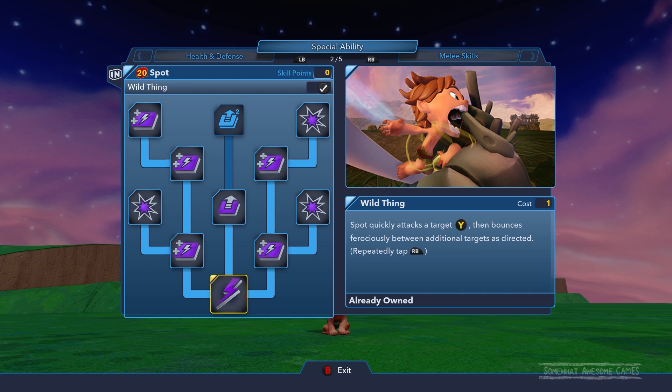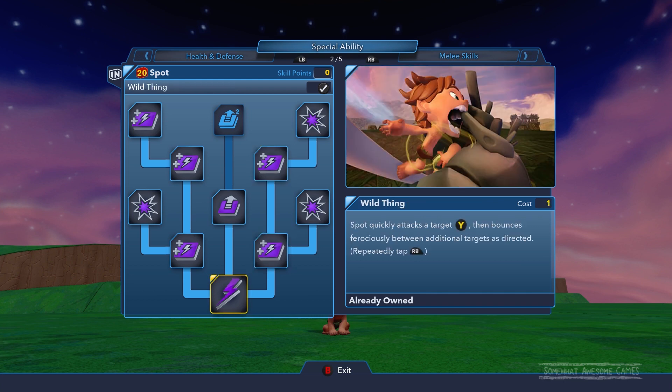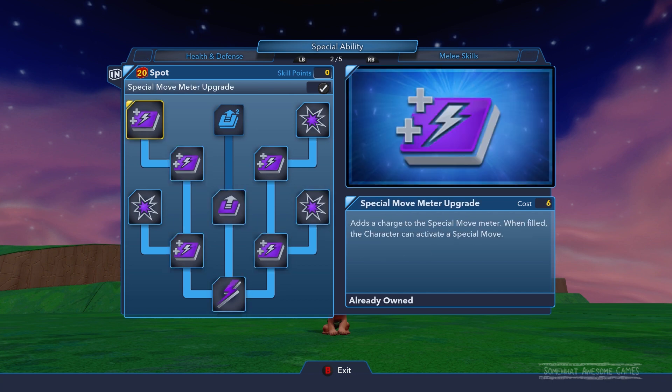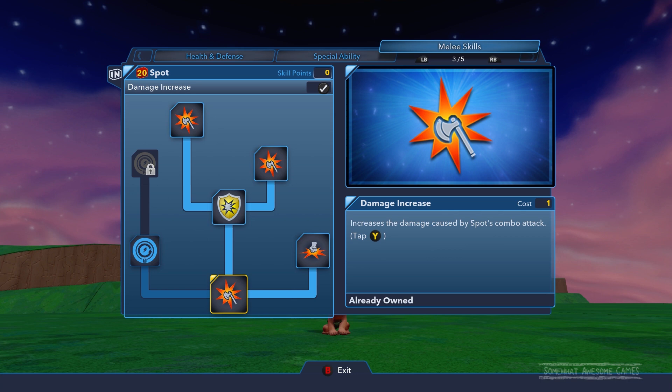His special move 'Wild Thing' - Spot quickly attacks the target and then bounces between additional targets as directed. It's kind of like the kid from Wild Thornberries, just an insane little animal child. You can increase how many times you can use it - it's very much like Yoda's move where he bounces between characters, except it's Spot and he doesn't have a lightsaber. You can increase the damage and recharge rate and put points into getting more uses out of it, up to about 14.